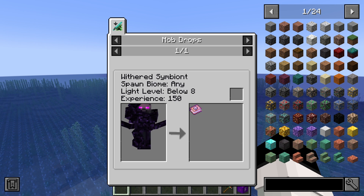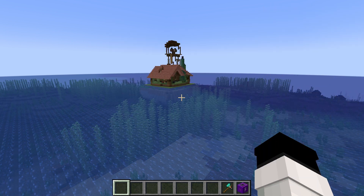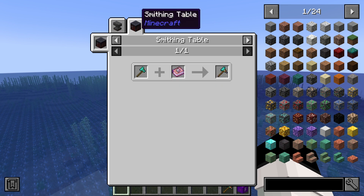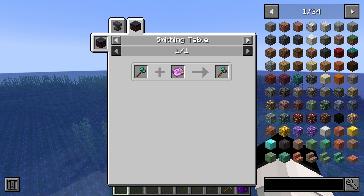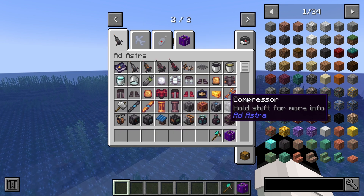Symbionts spawn in places that have been corrupted by Mr. Witherstorm. The Command Block Axe is made with a Diamond Axe — there are all 5 tools. It's a Diamond version of the tool, plus a Command Block Book in the Smithing Table, and then you get the Command Block version of that.